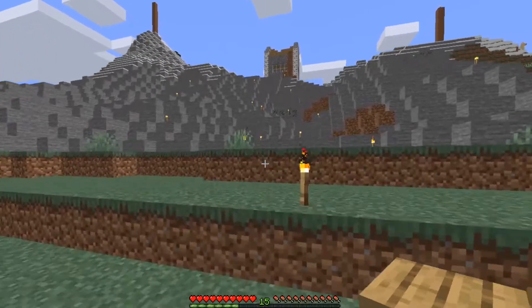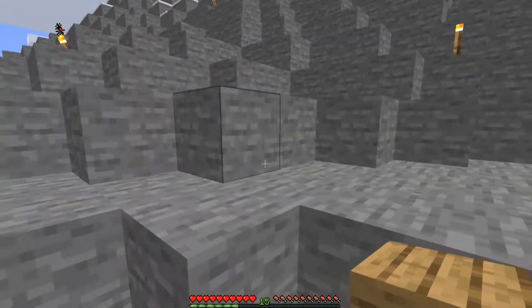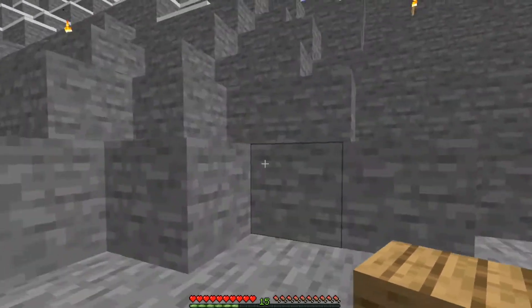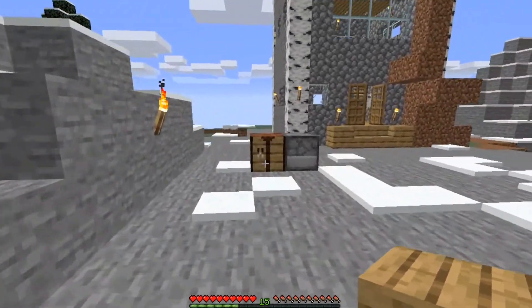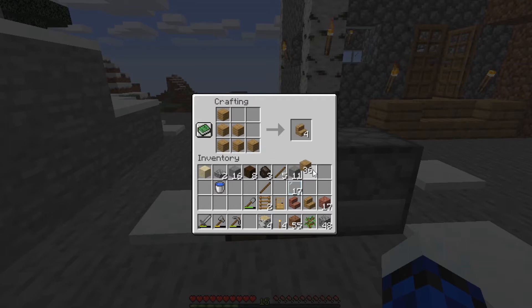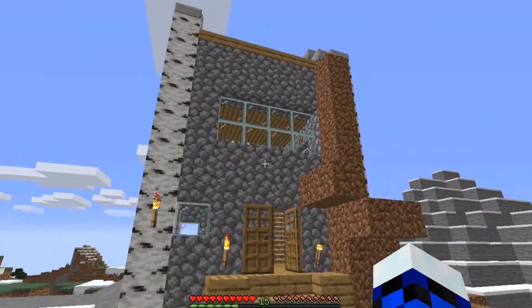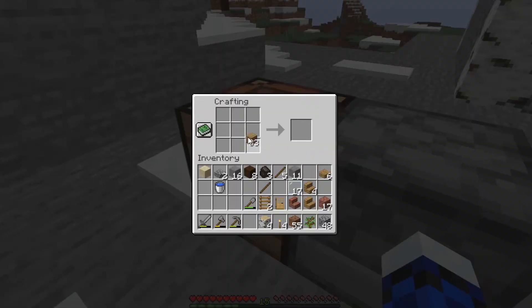Alright guys, I have 40 planks and now we're gonna convert them to stairs and slabs. We'll see how that goes. Here's a crafting table — we have 42 planks actually, had some left over. Let's make some slabs. We're gonna need 6 slabs. Yeah, I think that's plenty — just enough.